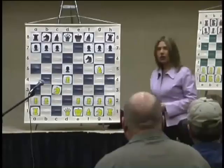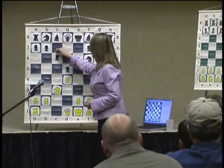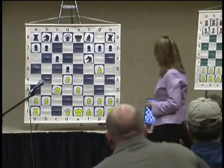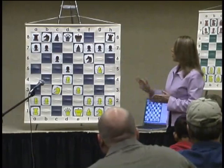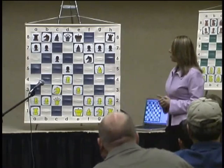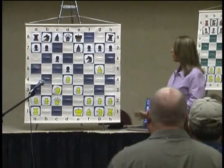My opponent played c6 to protect the d5 pawn, and I responded with e3, letting my light-squared bishop out. My opponent then played Be7 to neutralize the existing pin over the knight. Here I played Qc2, whose main idea is to prevent the black bishop from getting out to f5. In some cases white even considers castling to the queenside — not in this game, but it does happen successfully in others.